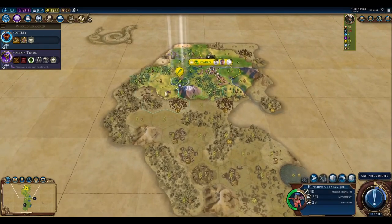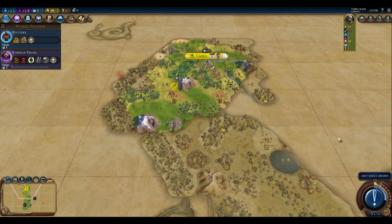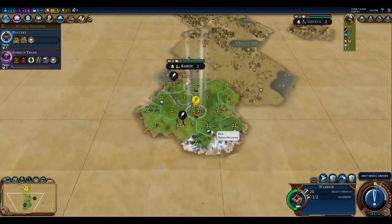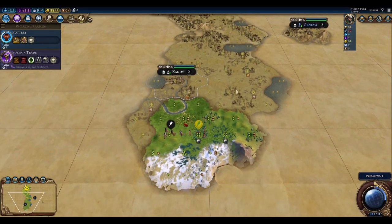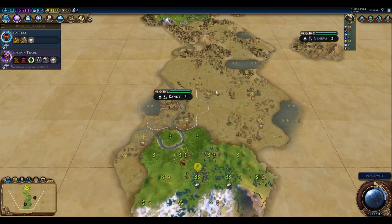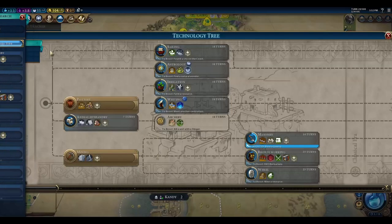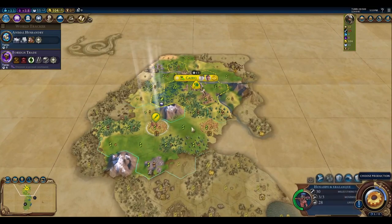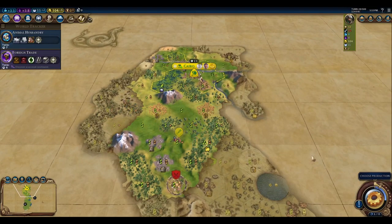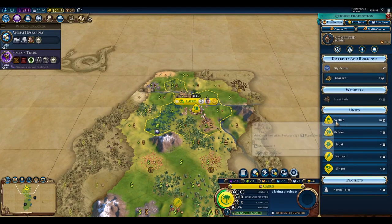That guy ran off — I'm not going to chase him. One more turn to our builder. I'll be interested if this is actually the far end of the map — usually there shouldn't be tundra there if it isn't. Let's go ahead and work on Animal Husbandry. Bring the Mayan Twins down here. We finished our builder. We're at three of six on housing and we're going to grow in two turns.